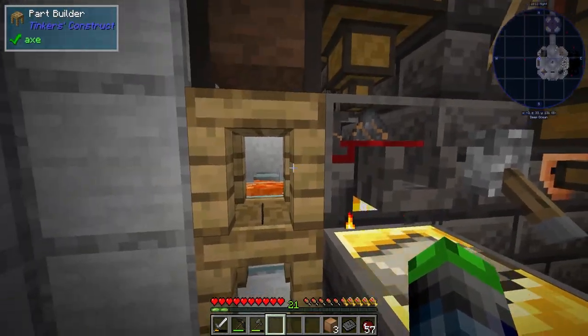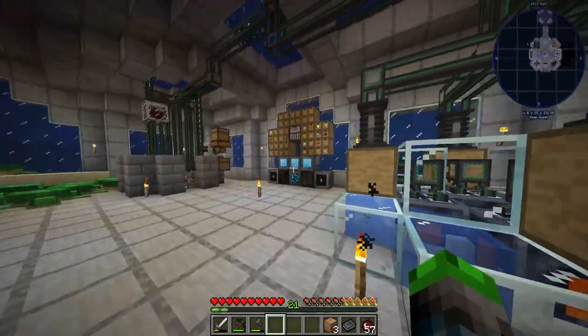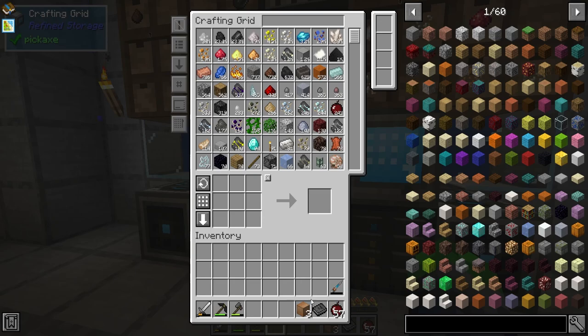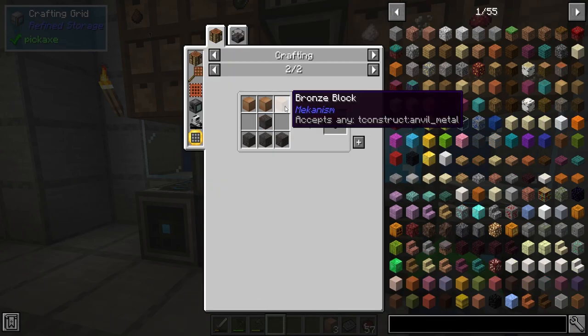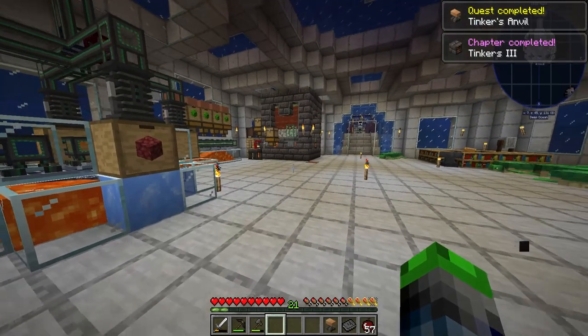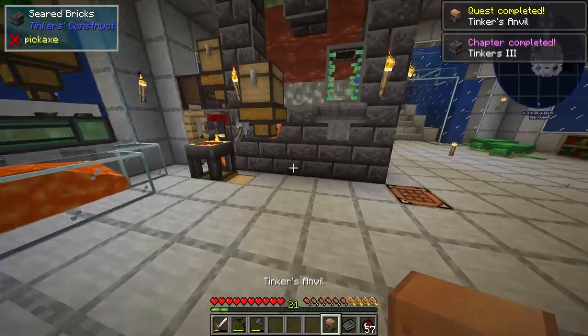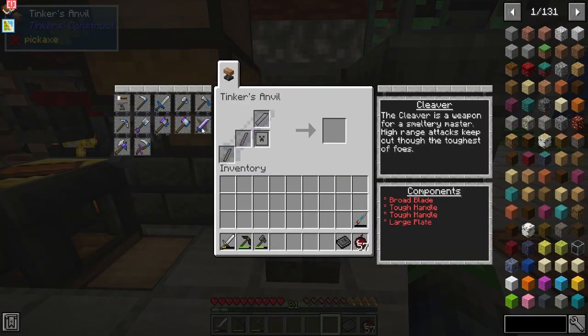We might end up replacing this block here because I believe it locks this hopper, but that's okay. Now that the iron is being processed up, we take these guys and if we look — yes! This is what we want to make: the Tinker's Anvil. We've done it, we've finally completed that one thing. So here we go.